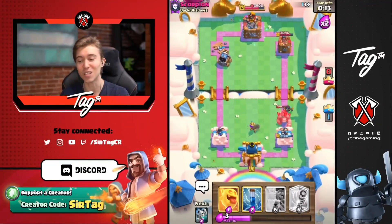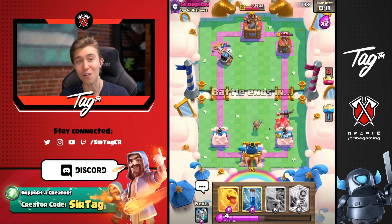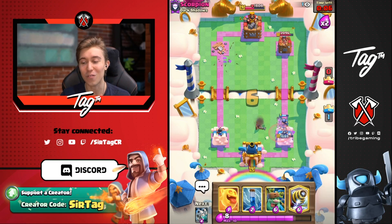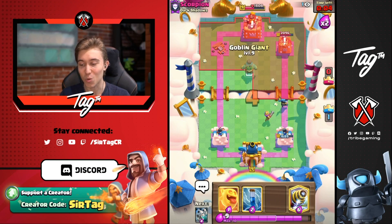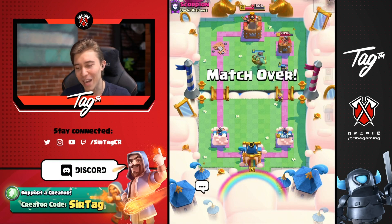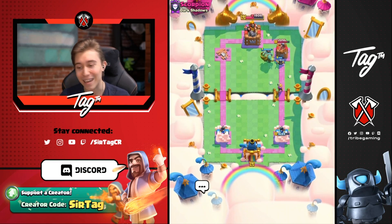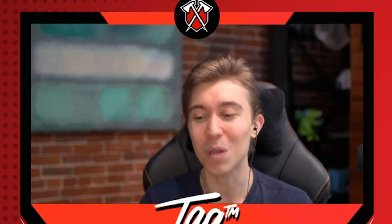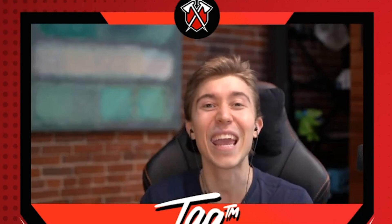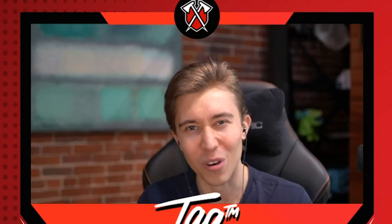One thing I've realized with this Sparky deck: because I don't have Fireball, it's really hard to go same-lane in Double Elixir when they've got stacked Skeleton Dragons. So I try to go opposite lane, predict their Golem, try to tower trade, and defend with Mini Pekka. GG and well played — it is so hard for you to defend against the Sparky push when you've committed eight Elixir in the back with your Golem. It's actually pretty much impossible.